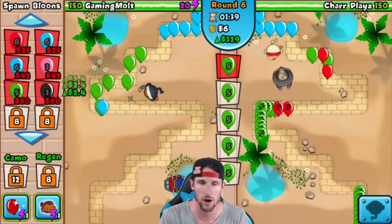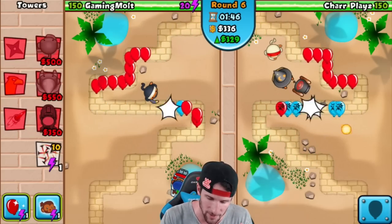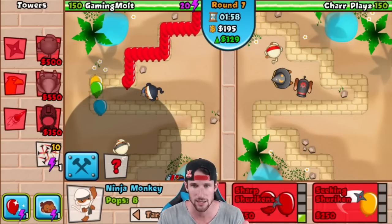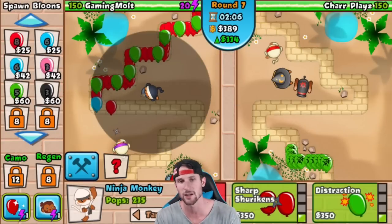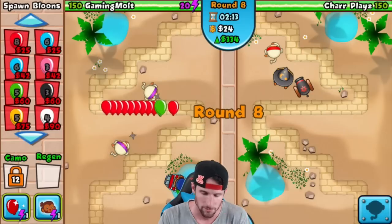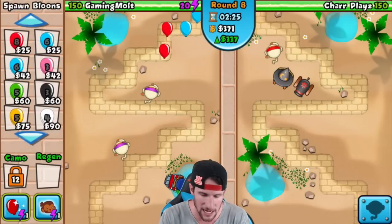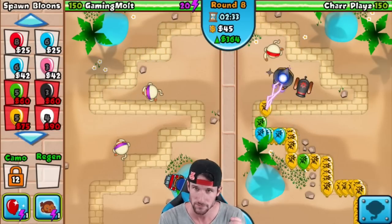We're almost at round eight so he can send Regen Hearts. We can already see camo, but I'm not too worried about that. Let's go ahead and get one more ninja and start upgrading. I'm going to give this ninja Sharp Shurikens, then Flash Bomb on the top one. We're going to get Seeking Shuriken but not Distraction on this guy, because it isn't really necessary — round eight, he doesn't have a cannon and it's not upgraded too well.